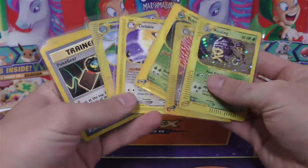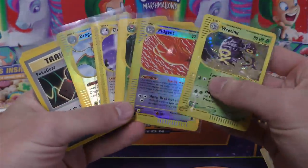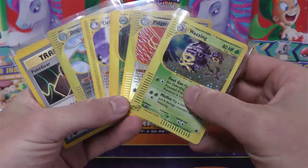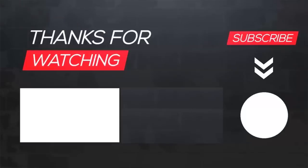The Expedition packs weren't too bad — we got a reverse holo Dragonite in one of them, and then the other one we got a rare Venusaur, a reverse holo Pidgeot, and a holographic Weezing, so that was kind of cool. Thank you so much, Zach, for sending your packs to me to open. Let me know what you would like to have graded and we'll go from there. You guys will be able to look out for another video — thanks!